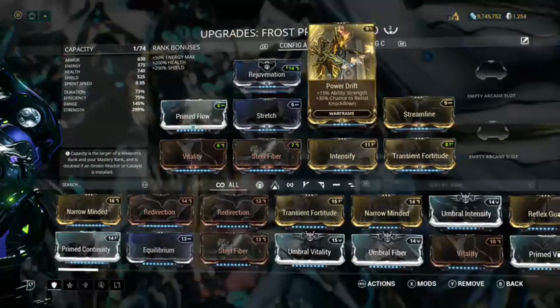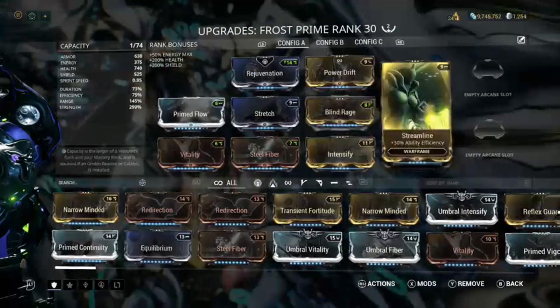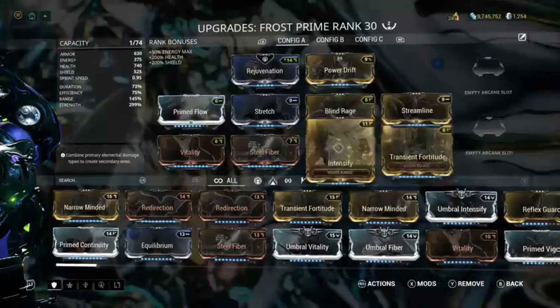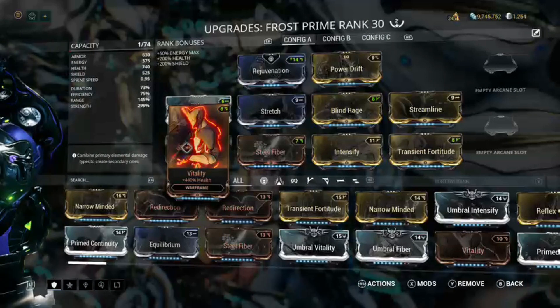I have got Rejuvenation, Power Drift, Prime Flow, Stretch, Blind Rage, Streamline, Transient Fortitude, Intensify, Steel Fiber, and Vitality.